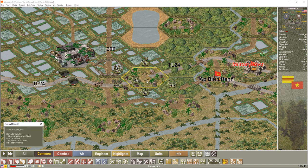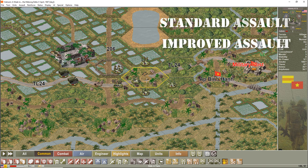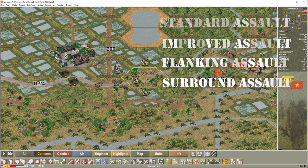Even though that unit was in a bunker, because I had overwhelming force it was very easy to eventually overrun it. If this unit was in a treed position without roads, I wouldn't be able to do multiple assaults like I did in this case. But generally, that's how it works. To summarize: four different types of assault — standard, improved, flanking, and surround.